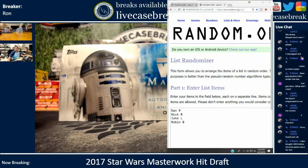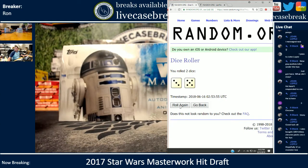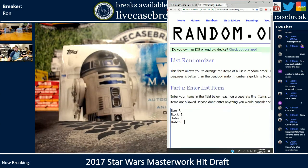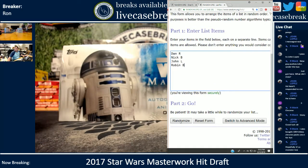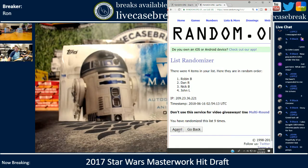We are going to roll the dice three times. One, two, and the third and final time — four and a five, nine. Nine rolls to determine the draft order. One, two, three, four, five, six, seven, eight, ninth and final: Robin, Dan, Nick, John.